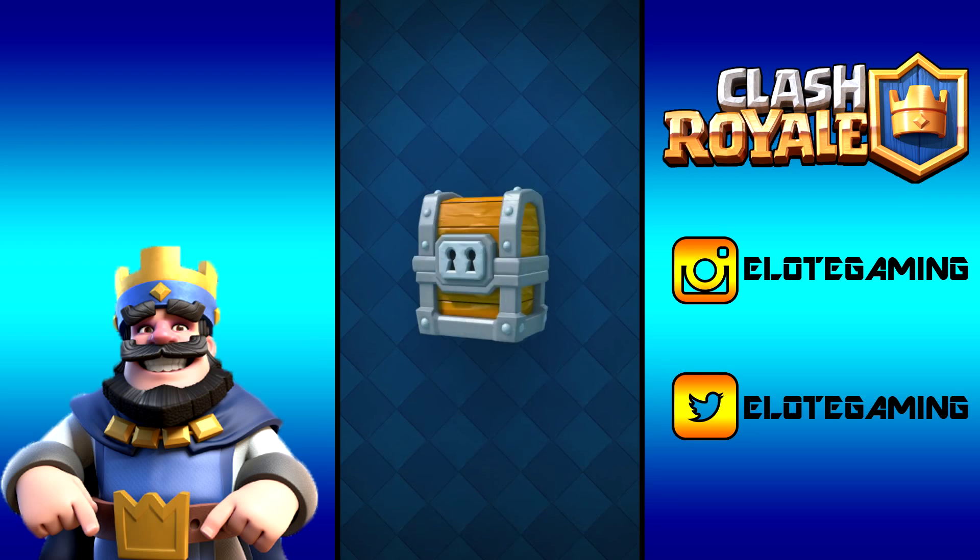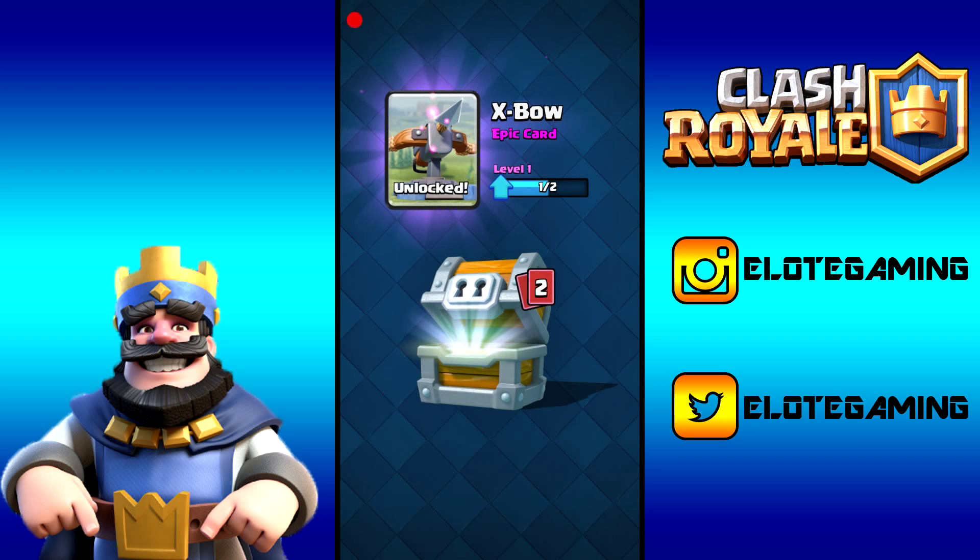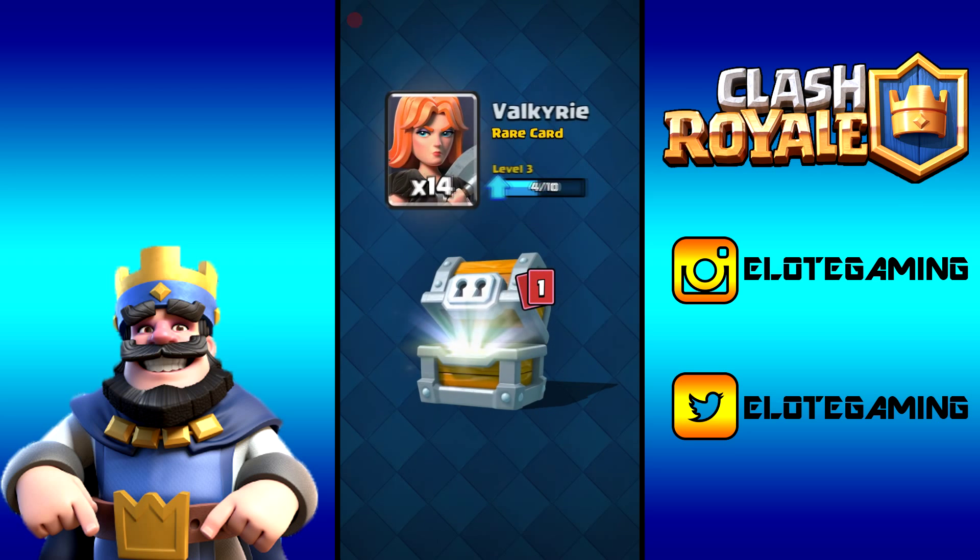Let's open the very first giant chest. It contains at least 13 rares, up to 1,105 gold, and 136 cards — let's do this. That's 300 gems spent, and we get exactly 1,000 gold. Amazing — that's basically one upgrade right there.